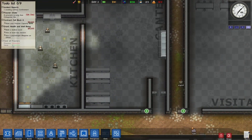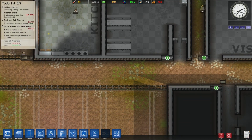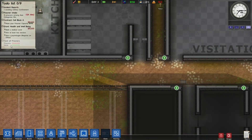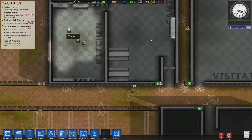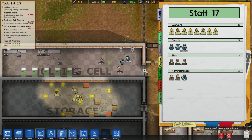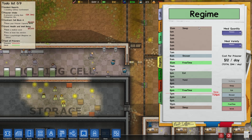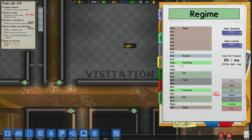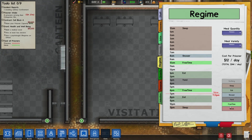Here you can see the meals and which prisoners haven't eaten today. We have enough meals for all the prisoners. In this episode I want to adjust the regime tab. Although we can't let our prisoners work, we are going to make sure that all the parts are filled.